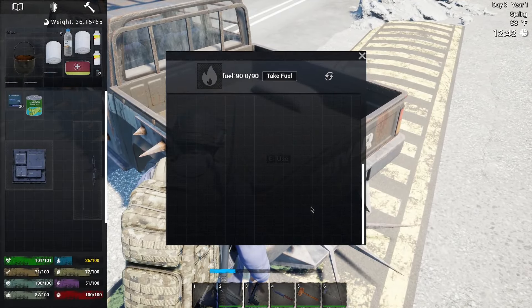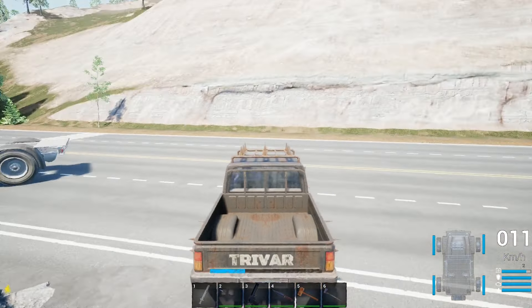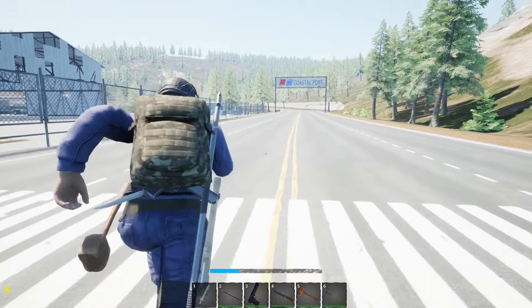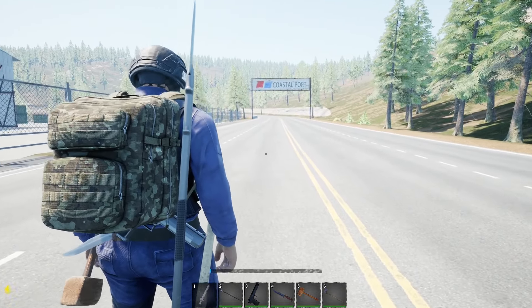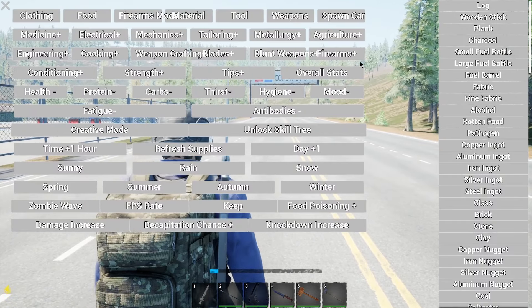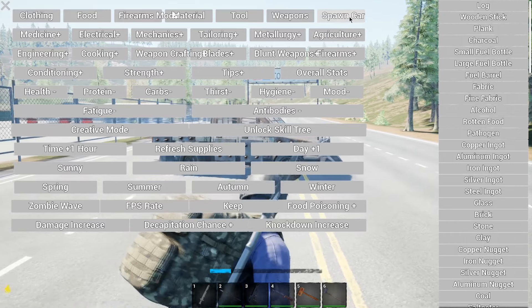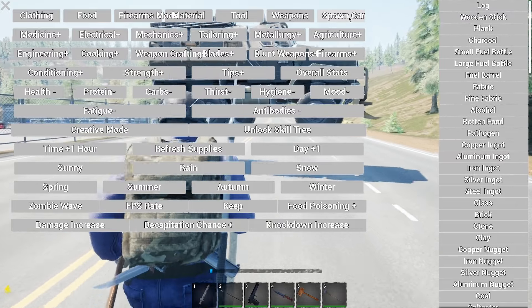Truck storage looks about the same. With that bearcat on, it's got all kinds of room. Let's see if we can get that police car in. We've tried out the jeep, but it's not going to let me do anything but the truck apparently.